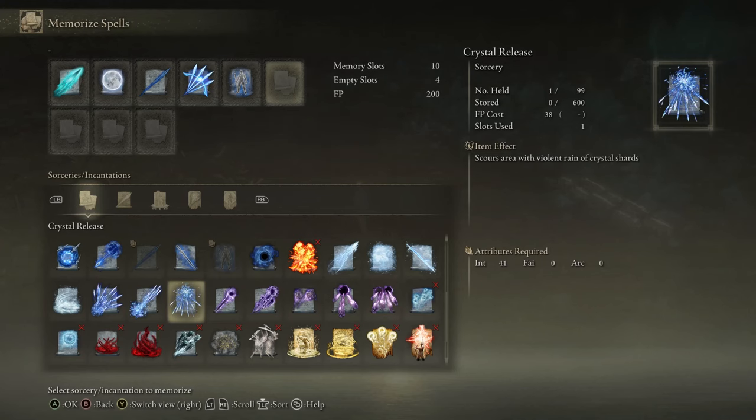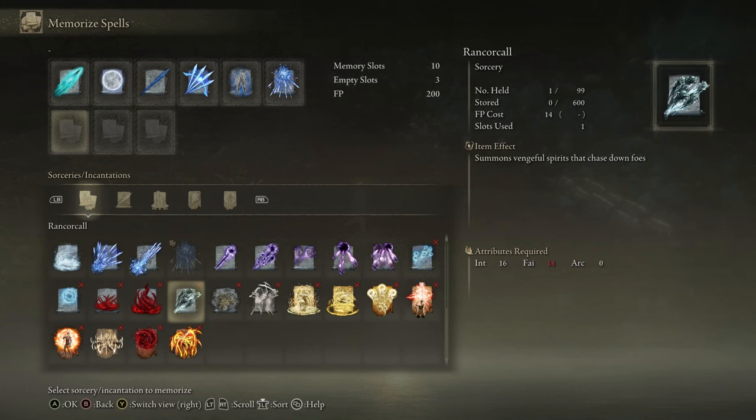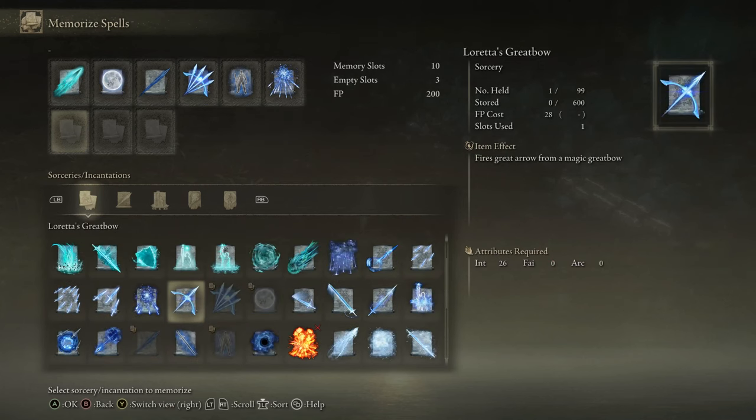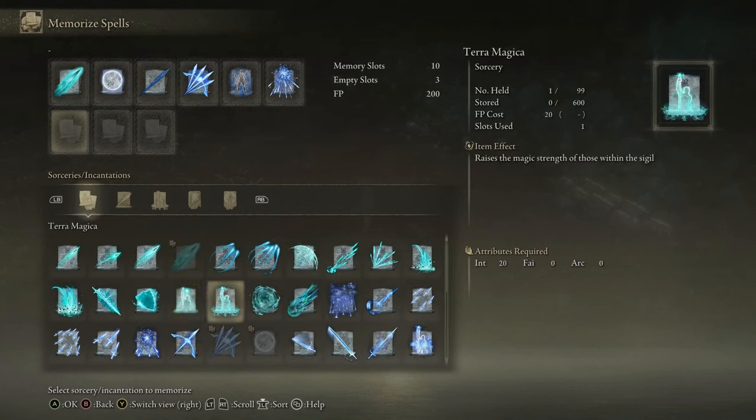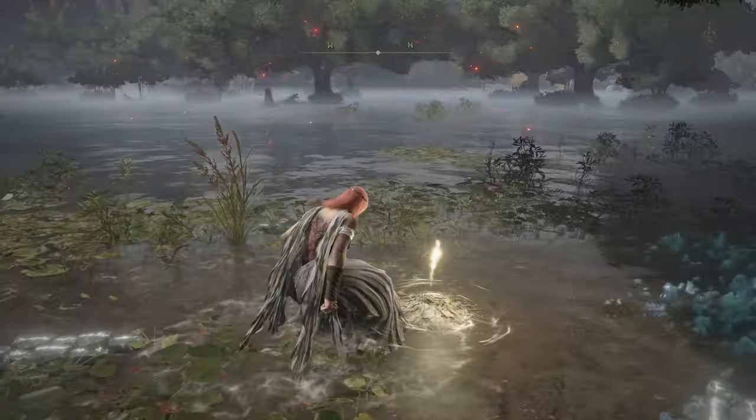Crystal Release, which we got from defeating the bosses, scours the area with a violent rain of crystal shards. Takes 41 intelligence — actually a pretty high-level spell. Surprisingly high. Takes 38 FP, which is quite a lot, but only one slot. We'll try that out. Terra Magica only requires 20 intelligence, very low requirement, only 20 FP, just one slot. Curious how big the radius is — let's try it out on a giant.